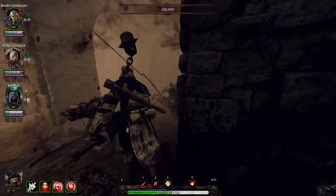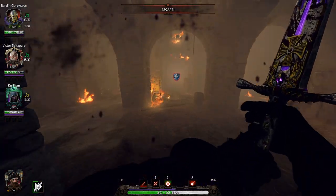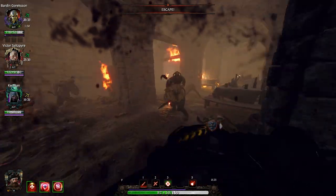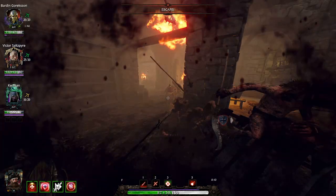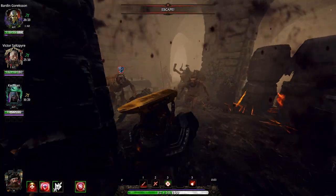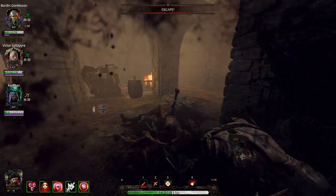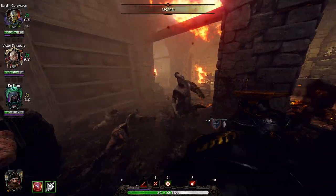I can do a ton of damage and have a blast at the same time. I mean, I'm totally just wrecking everything, and I'm not really even trying. Seriously — I haven't blocked very much, I don't think I've blocked at all. I haven't needed to dodge. I'm literally just nonstop clicking, cutting through hordes, gaining 40% increased attack speed, combining my Swift Slaying with Enhanced Training.